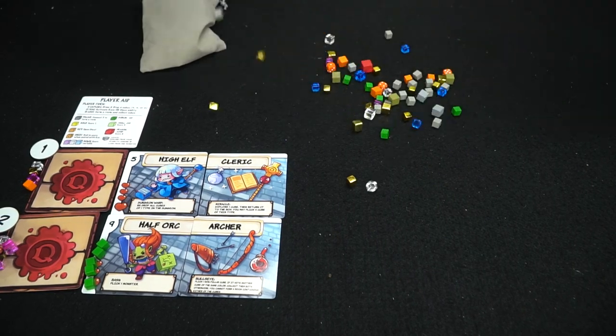Dungeon Drop is a dexterity dungeon crawl — you drop things on the table, form triangles, and gain as much as you can without taking too much damage. Dying is not good, just like any normal dungeon crawler. Your quest is the most important thing in the game: one player wants to get the dragon and as many pink gems as possible. Remember, if you have a chest but no key you don't score the chest points; gold is always worth one point unless your quest says otherwise.